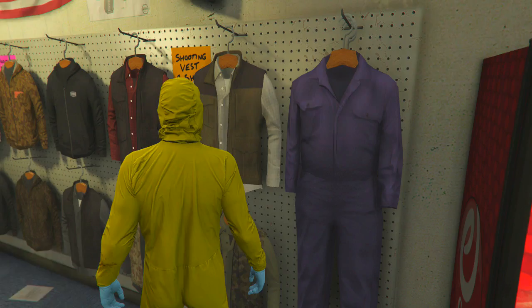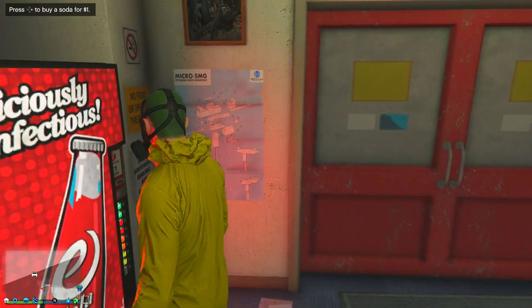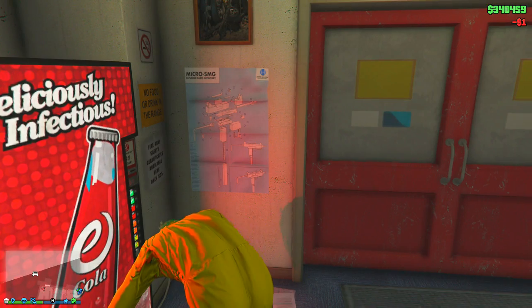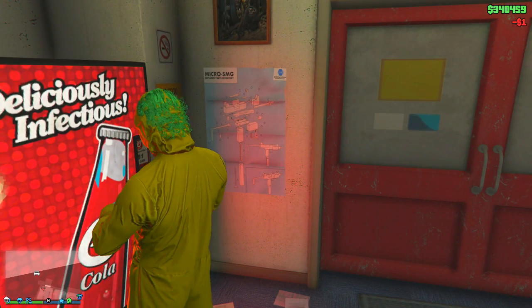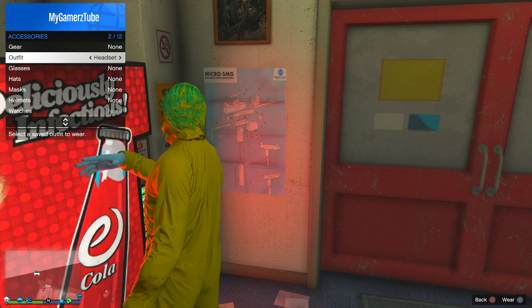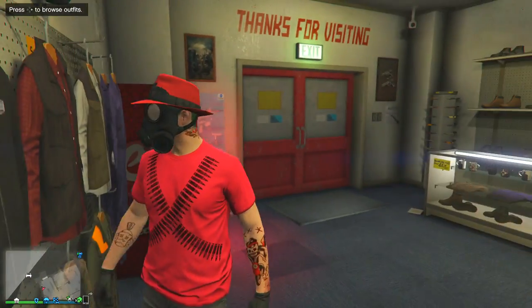Choose the outfit with the gas mask via the interaction menu. Go to the vending machine, buy some soda, and drink it. Then quickly hold down the d-pad and choose the outfit. You should see the gas mask is now on. Save this outfit.